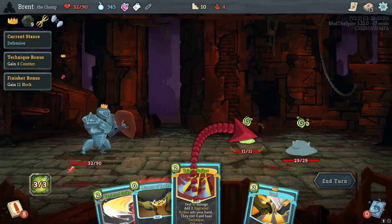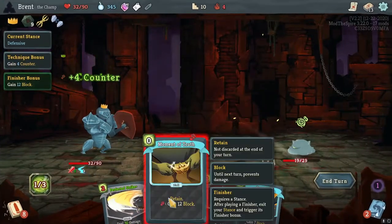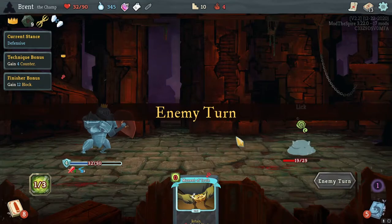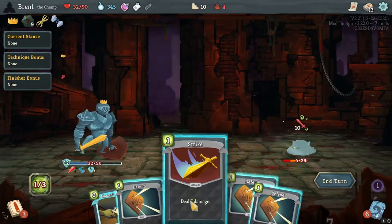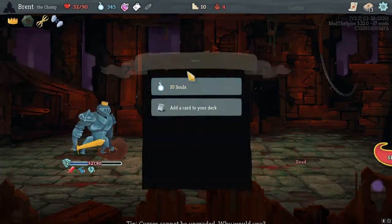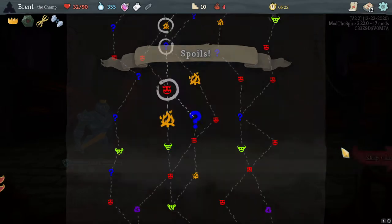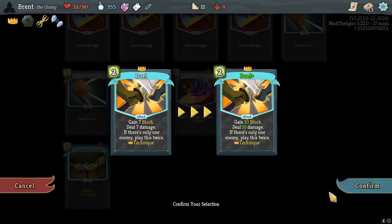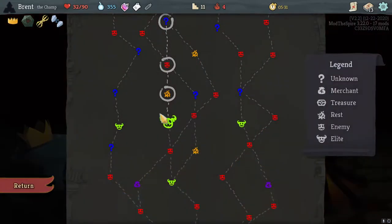Ten out of ten would do again. One, two here and then that's it. Effective Strike might have been better but Execute — right. Repeat this. No, Crown Ring is kind of tempting but it's fine. Smith for a Duel — 10 and 10. Ten out of ten would do again.